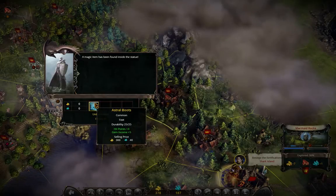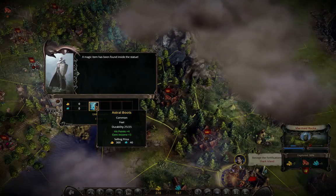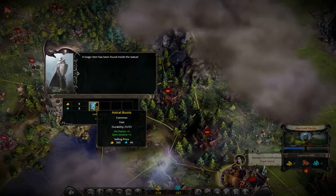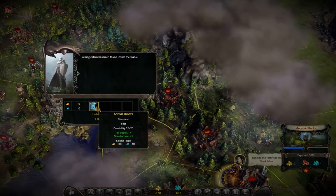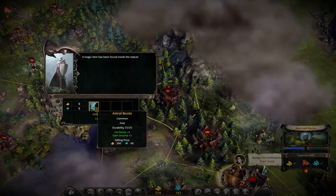And as you can see — Astral Boots. This is usable by all classes, even for a wizard. Plus 4 hit points, plus 5 gem income, worth 300 gold and 40 gems. This is quite a good item, just by breaking a statue. I recommend just break the statue if you can.